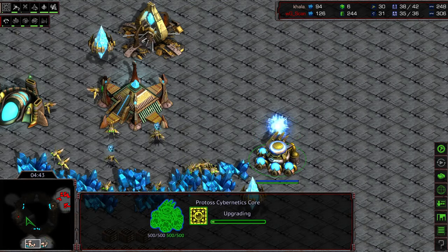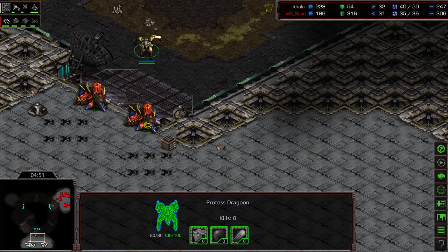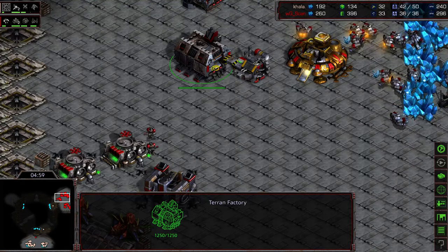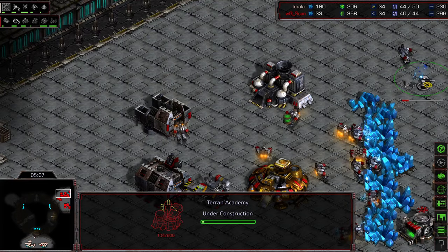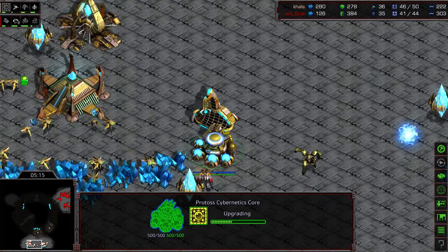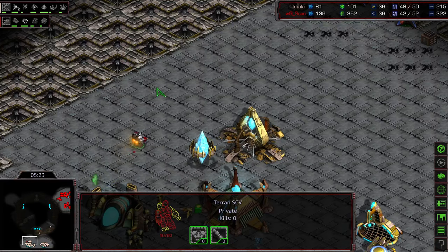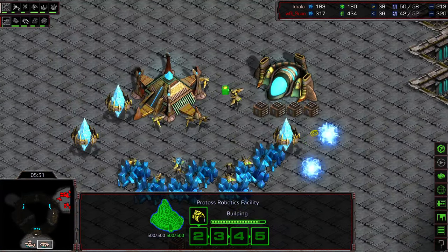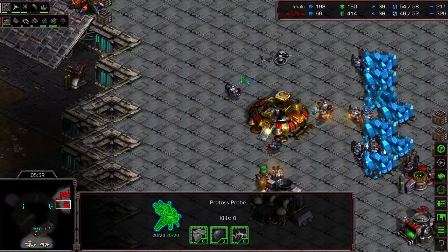Robotics facility is being plopped down and a cybernetics core is warping in. The SCV managed to sneak out of that base and stay alive — a Dragoon's probably going to plug this gap. In the midgame, Kala is five supply ahead but just about even in SCVs, with a single Zealot trying to blockade and keep Scan from taking that additional expansion. First shuttle is being produced, then a reaver — this might actually be a double Dragoon drop in the back corner, just to be annoying.